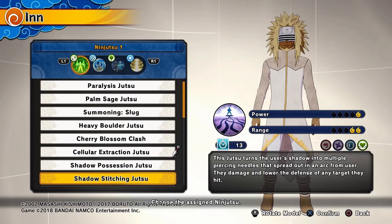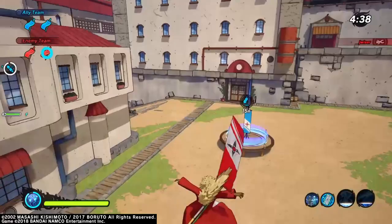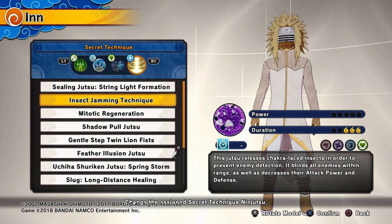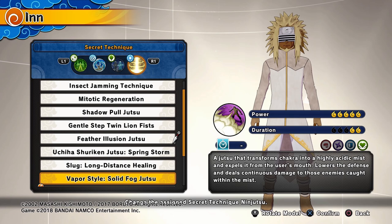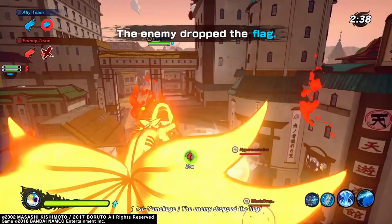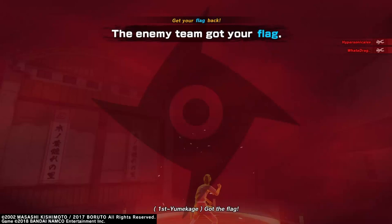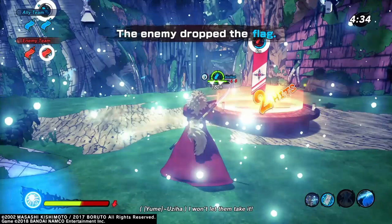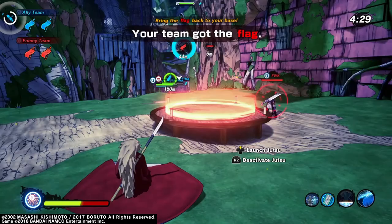Flag battle is another time where combat healer builds can be okay, because getting kills is important for ticking the opponent's flag. One-shot builds using Shadow Stitching and Shadow Possession work well because opponents are often on the ground in flag battle. For alts, Insect Jamming Technique disorients opponents, Solid Fog clears areas, Massive Rasen Shuriken is great since people are grouped at flags and you can throw it at them while also giving teammates their ninja tools back. Ino's ult is also crucial — great for support, keeping everyone incapacitated, or pitfalling people.